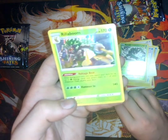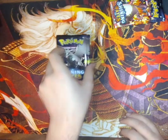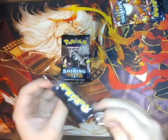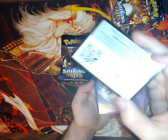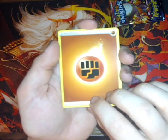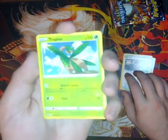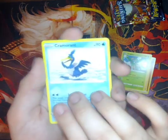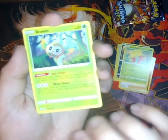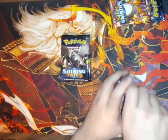A Rillaboom hollow — Rillaboom! Moving on to these bad boys. We're getting a fighting energy, another Ball Guy — he's my hot man. Morpeko, Gossifleur, Cramorant. Celebi, reverse holo, and another Manaphy — let's go! Two Ball Guy cards. Dude, I have the ultra rare full art Ball Guy and I freaking love it.